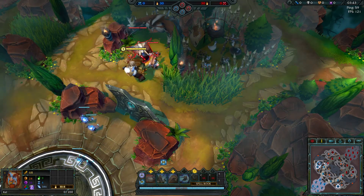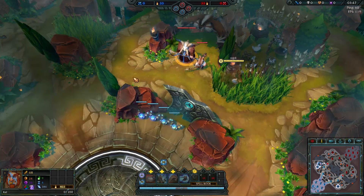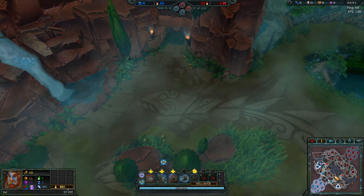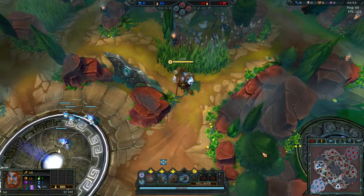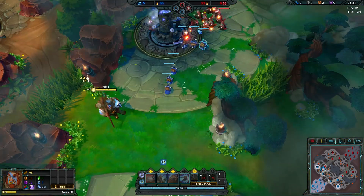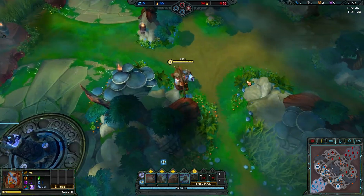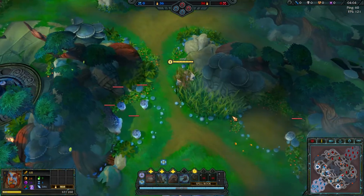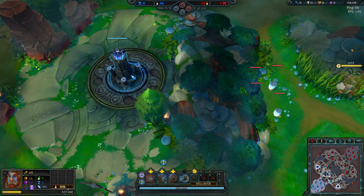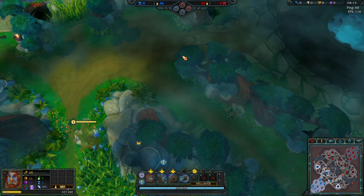Right here there's a buff — I'm still fairly new to the game, so I'm not sure if this is the power buff or not. Right here you have the blue buff, which is cooldown reduction. You can see the minions over there going at it. There are larger minions called striders, and I believe they become more powerful the more towers you kill.